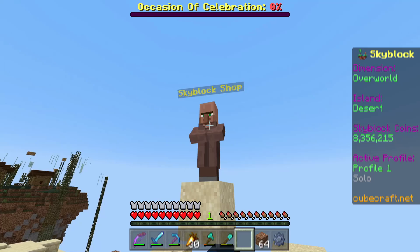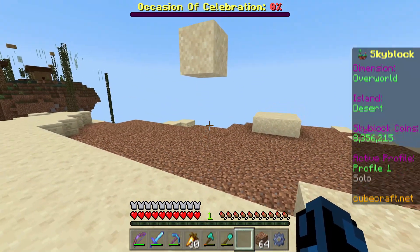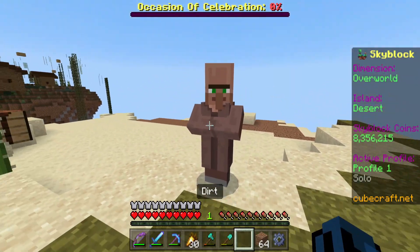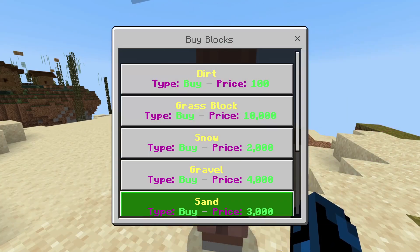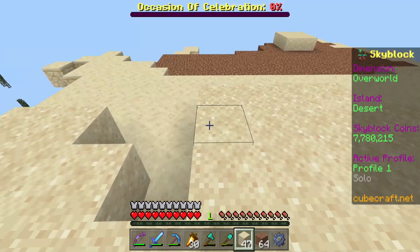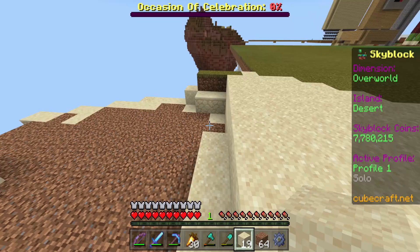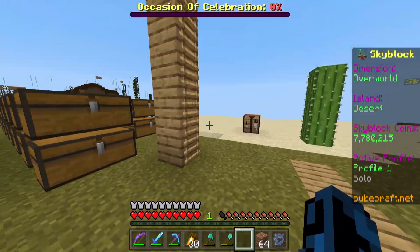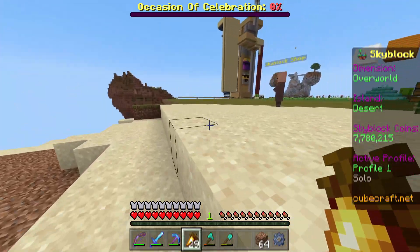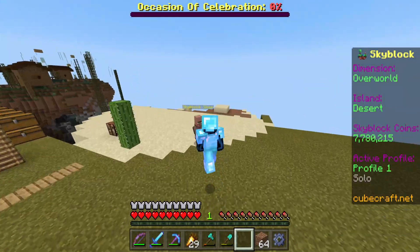I'm going to dismantle this shop and place it nearby so I can buy items. We have floating sand now. I'll go buy a few stacks of sand and start placing it here. I'm not quite sure how I want to do this beach yet, but I know I want something like this — maybe not even a beach, but a big pond with sand surrounding it. We don't really have a water feature on this island yet, so I think we really need one of those.